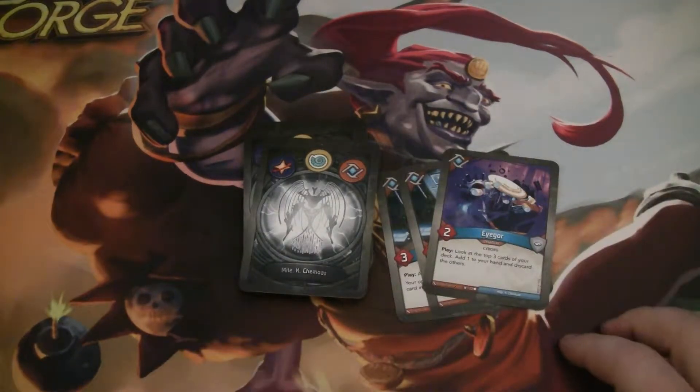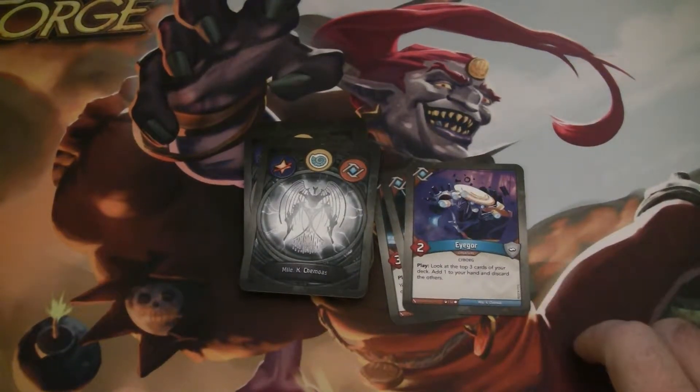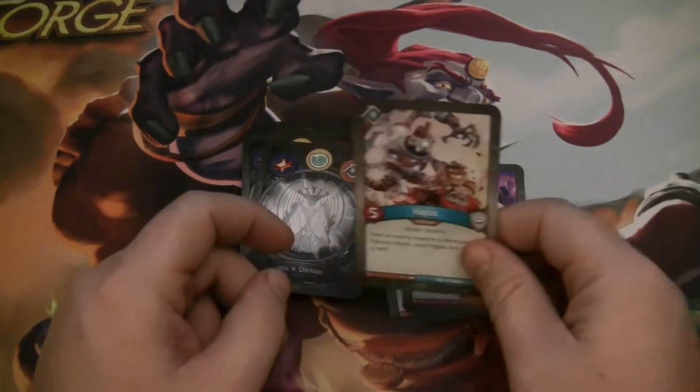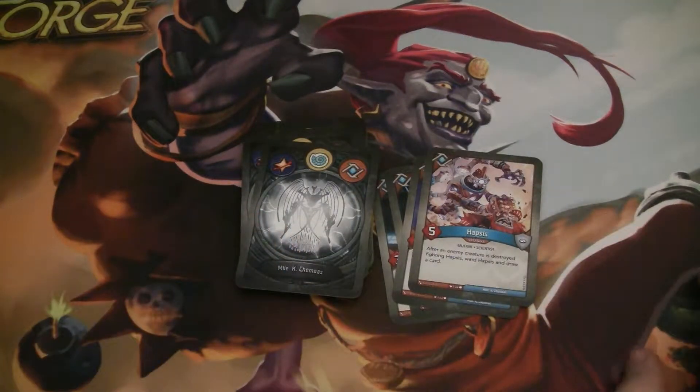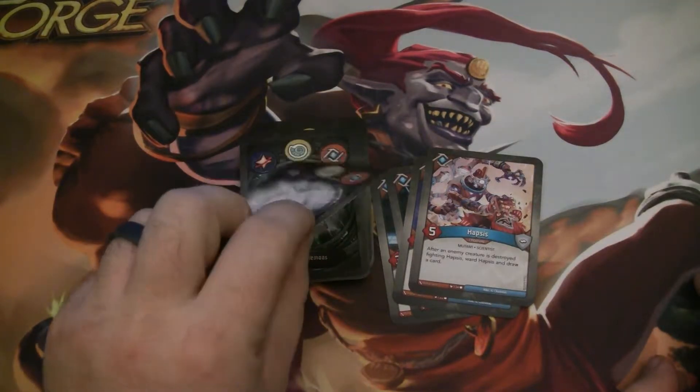Igor is always great to see — he's a two-power cyborg. With the play effect, look at the top three cards of your deck, add one to your hand, and discard the others. Hapsus is a five-power mutant scientist. After an enemy creature is destroyed fighting Hapsus, ward Hapsus and draw a card.